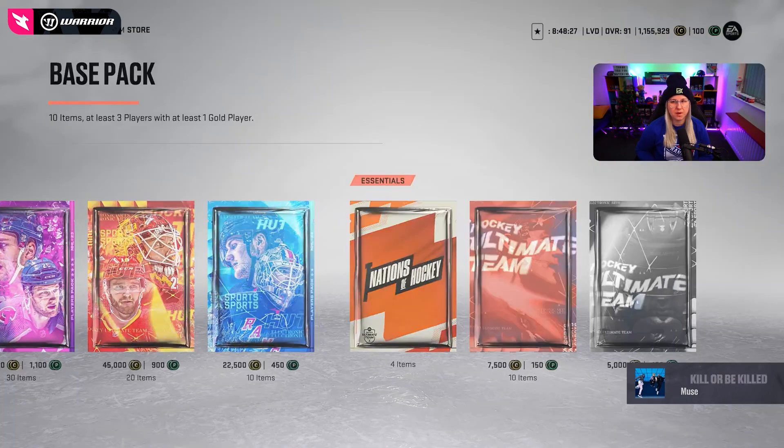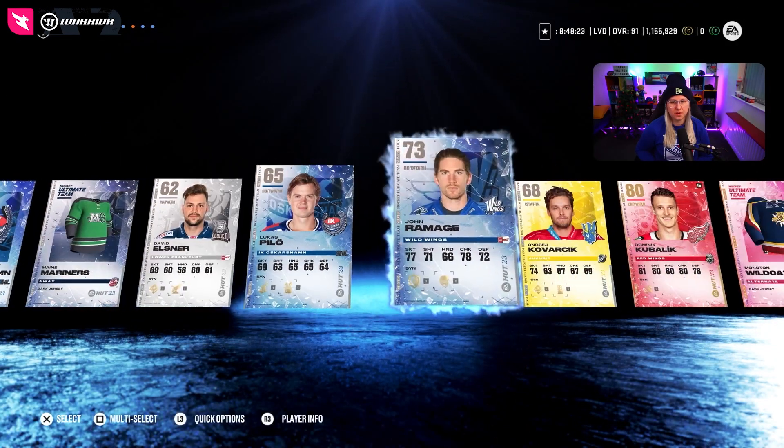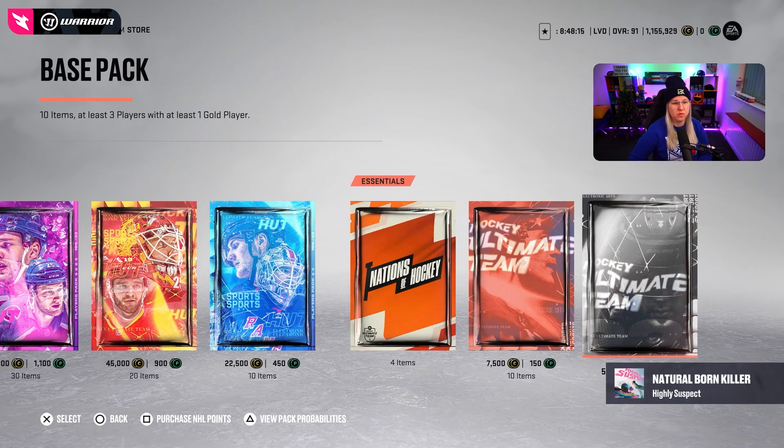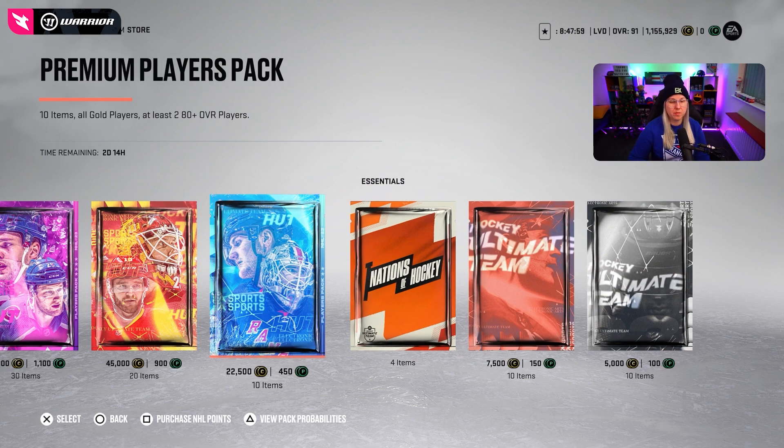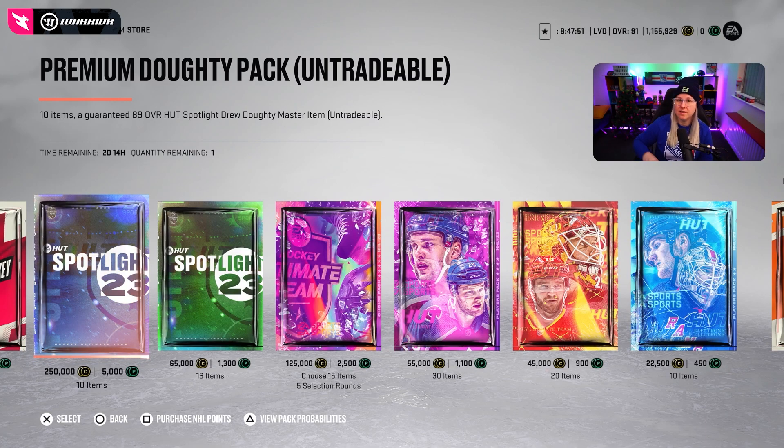Let's do the base pack. We got a gold player — not bad. Overall, the pack opening was really good. We pulled one of the best cards in the game: 90 overall McDavid, the highest overall McDavid currently in the game, and I cannot wait to try him out. We also had two more purples which will help me get my good left skate card, and a third icon this pack opening session. Matt Sundin is tradable — his value should go much higher if he ever gets an MSP. Let me know in the comments if you pulled anything good, and have a good one — see you on the ice!